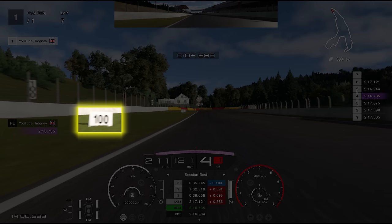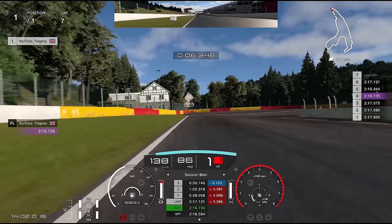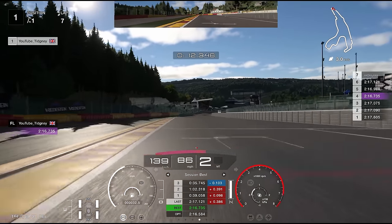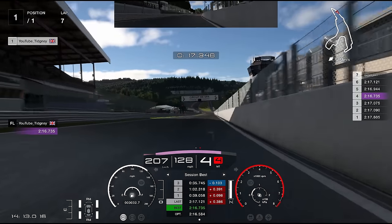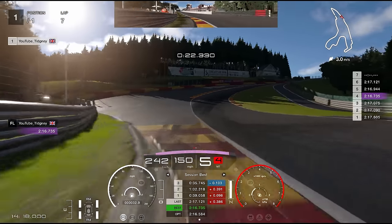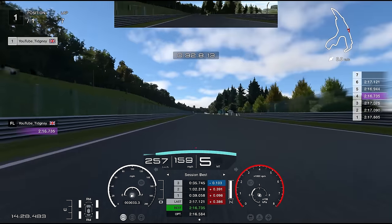Heading into turn one — let me explain this lap. First of all, notice it's sunny — try to get good weather by exiting and restarting qualifying. The 100 board on the left is my brake marker in the McLaren 650S, just after it. I stay in second in the McLaren; I'm in first gear in the Porsche, so adjust accordingly. In the McLaren, rev the nuts out of this car to the very limits of the rev limiter. As we head towards Eau Rouge and Raidillon, it's flat out — just don't touch the curb on the inside.